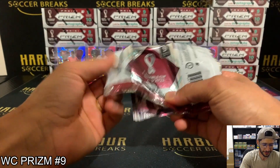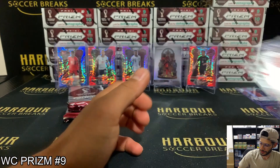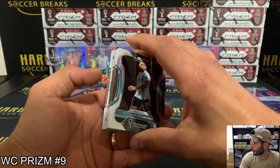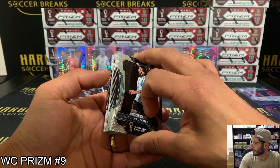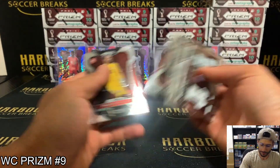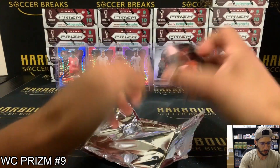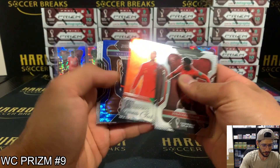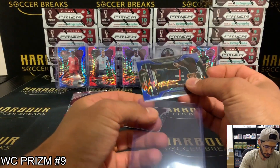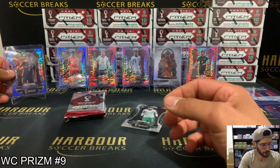Three gold autos, three gold base — I'd see that. We've hit the Landmarks, hit the purple to 35 — that's pretty good. We've got a blue: Kingsley Coman for France reds. So the blues are to 49, 14 of 49, and the reds to 99, and those purples are to 35.